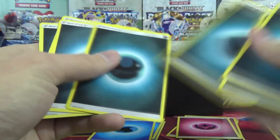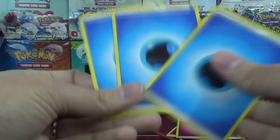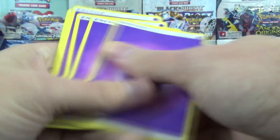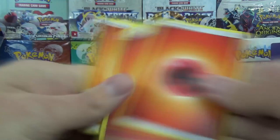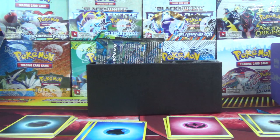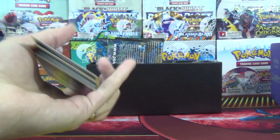Let's count these up. Darkness: one, two, three, four, five, six, seven. Water: just three. Fairy: five — that's average. Metal: just three. Lightning/electric: four. Psychic: seven. Fire: five. Grass: six. Fighting: five. So we got just three waters and three metals, but seven psychics and seven dark — kind of all over the board between three and seven of each. Usually you'd get five of each type.